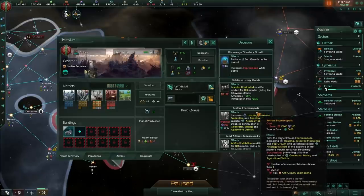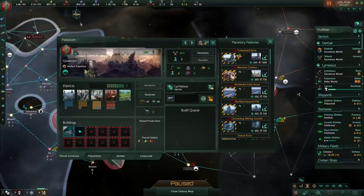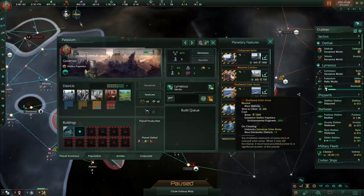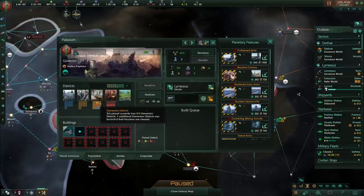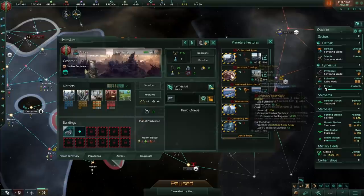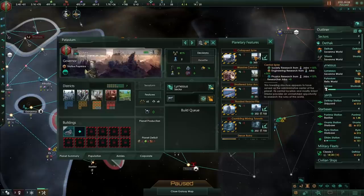Before you do that, you can also specialise your Relic World in quite a unique way. Going to Features, we'll see all of these different Tile Blockers, which are mainly stopping us from building any other districts — all of our generated districts are red. We also can only build a certain number of city districts. But what we do have is this Collapsed Spire, which provides 8 researcher jobs and a 15% bonus to our science output, making Relic Worlds fantastically powerful for research.